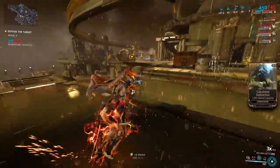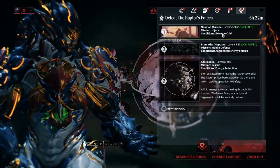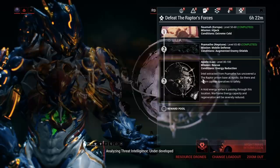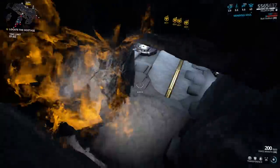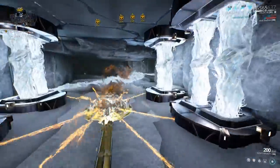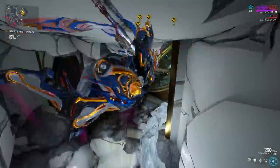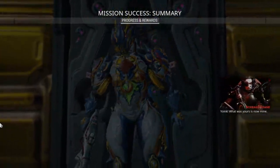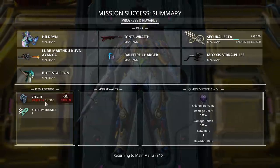A mission that gives 20,000 credits can easily give you 100k if done right. The same concept can be applied to sorties. The last sortie grants the highest amount of credits along with your reward. You can save the last sortie for your first mission of the day to get even more credits. But if you have a Lich, you lose some. Veterans use these simple techniques to passively gain large amounts of credits.